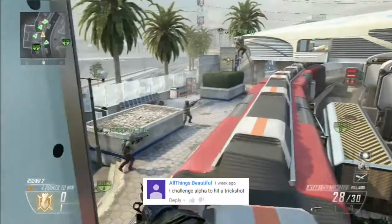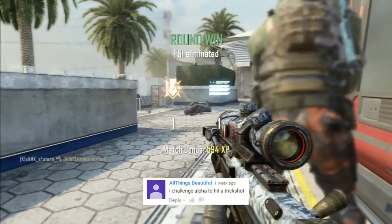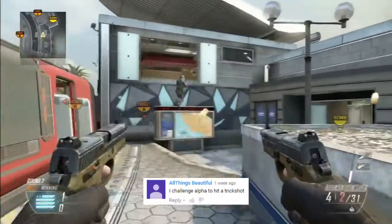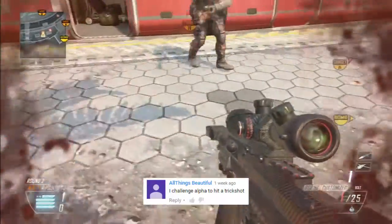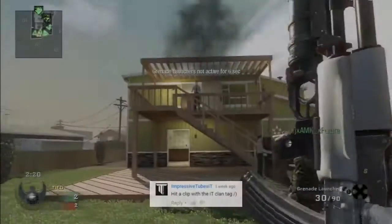Up next, All Things Beautiful wanted to see Alpha hit a trip shot. However, Alpha's too much of a willy to do this on Black Ops 2. We'd also have an enemy perspective of this just to show you guys it wasn't set up. As you can see, he was hitmarking some of our teammates but wasn't good enough to take them out. Unlucky there, but nice one for the future.